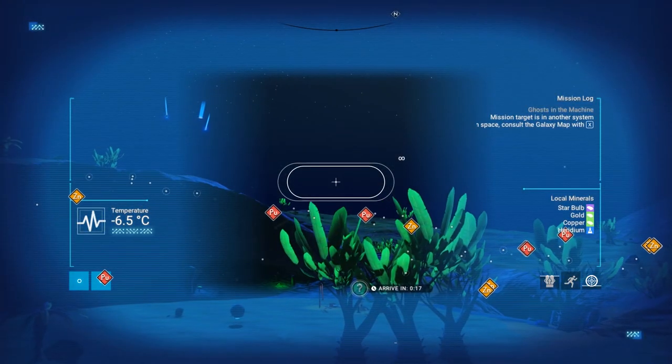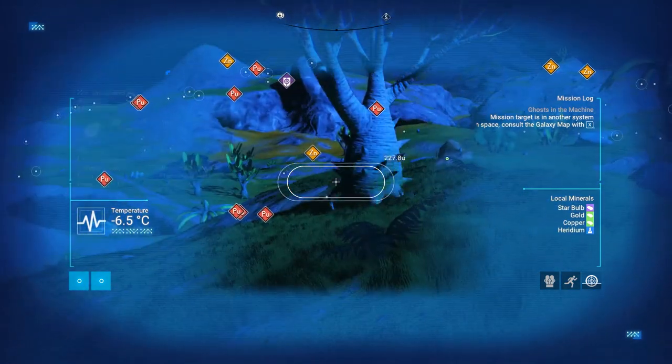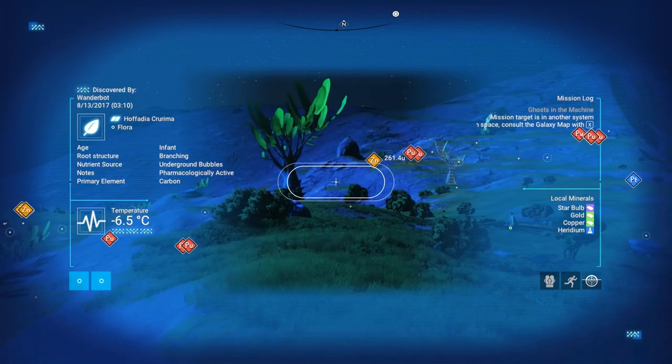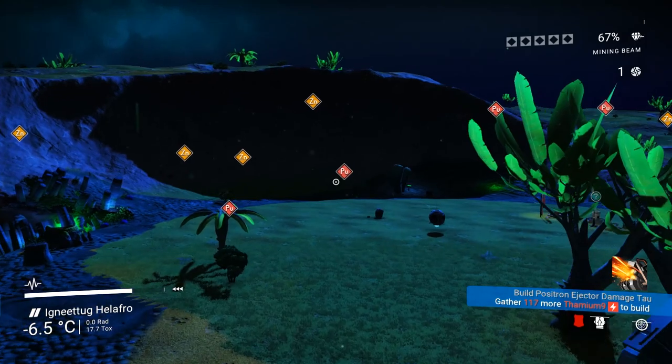Damn it. I thought I saw a shadow go by, but it was those ships. But just as that thing made the eeeeeeerrrr noise, I thought for a second there was a giant condor thing that just flew by. But no. Why are the birds in this game so small? I'm really curious about that, actually.